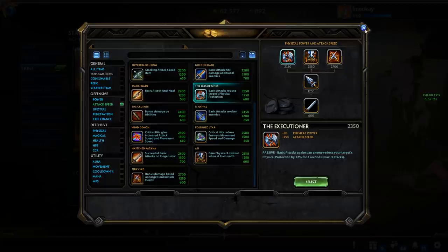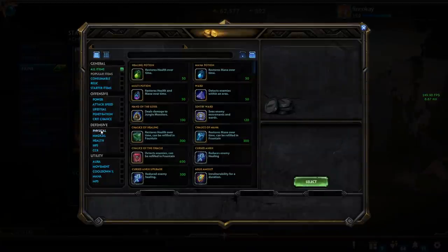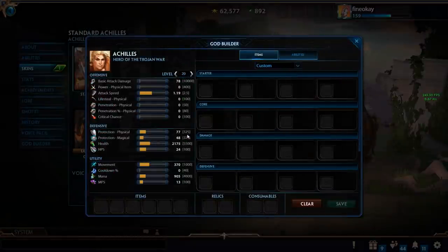Percent physical pen cap is 80, but it's impossible to reach because percentage pen is multiplicative. The main percentage pen sources — up to 40% from one item and Executioner's 36% shred — don't simply add together; they combine multiplicatively, totaling roughly 56-60%. So building both is less effective than it looks but not a cardinal sin. Critical chance can reach 100%, meaning you crit every auto attack. Protection cap for both physical and magical is 325, with exceptions for Fenrir's ult and Achilles, which can overcap.